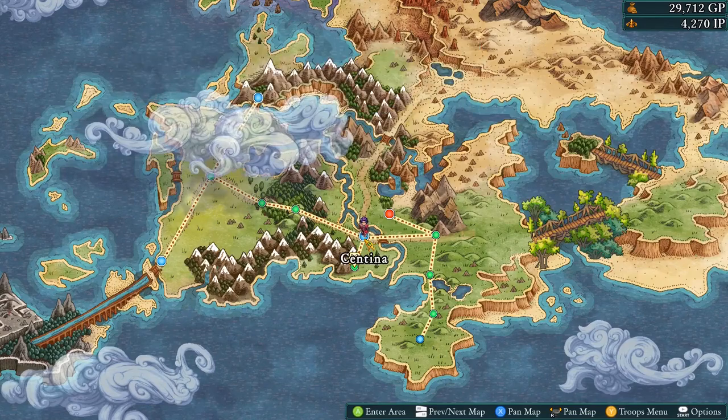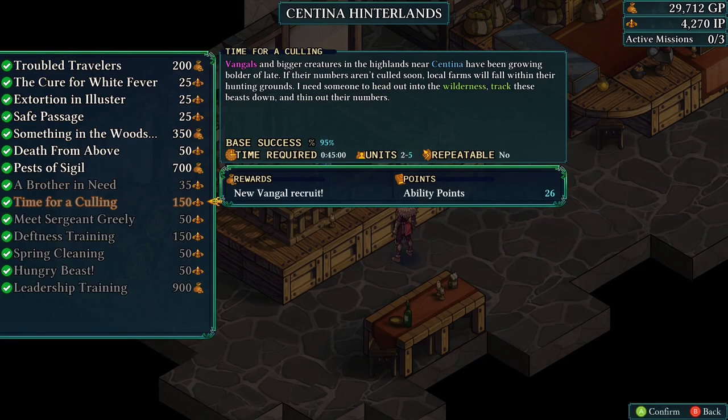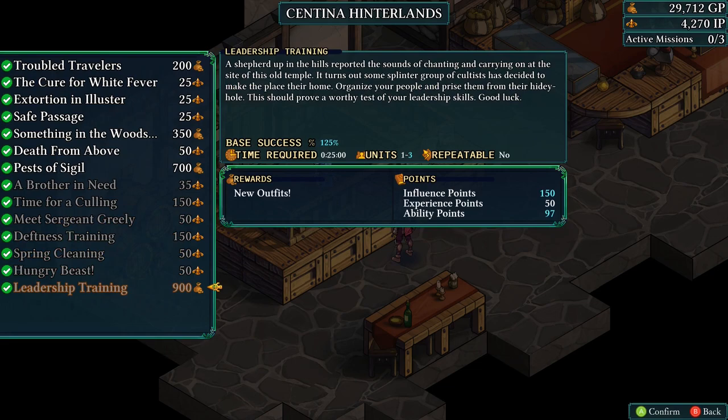Hey all, this is yours, welcome back to Felseal Arbiter's Mark. So we finished all the missions here in Centena. The most interesting part about that is that we finally completed Centena Hinterlands — all the missions are done. There are some neat ones we couldn't repeat, we got a new Vango recruit, and then we had the deft variant unlock that I want to mention, and new outfits we should check out.